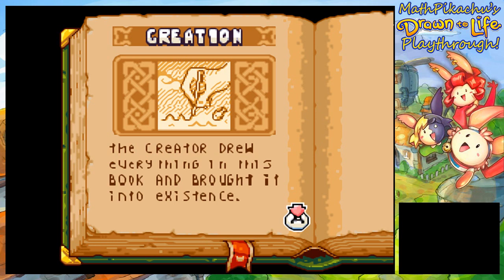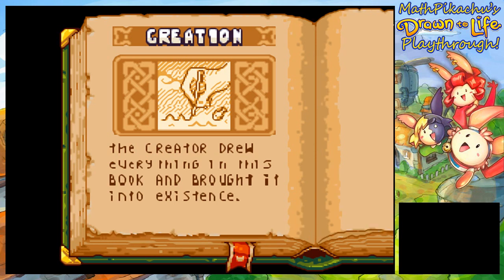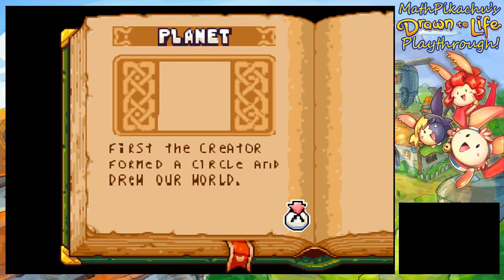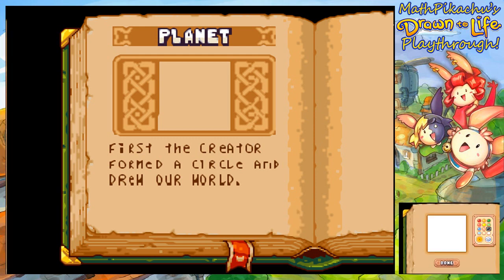The Creator drew everything in this book, and brought it to existence. First, the Creator formed a circle and drew our world. And here is our first instance of drawing! So, it is time for art!